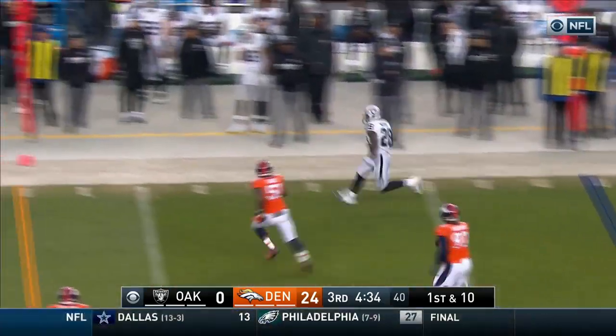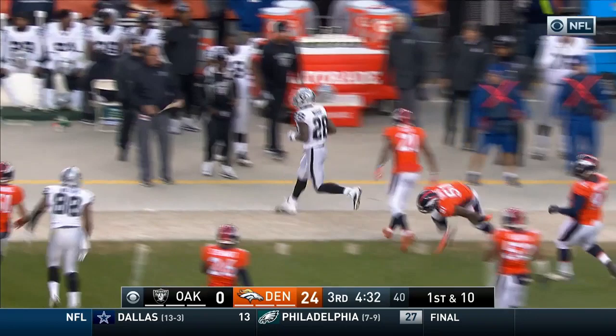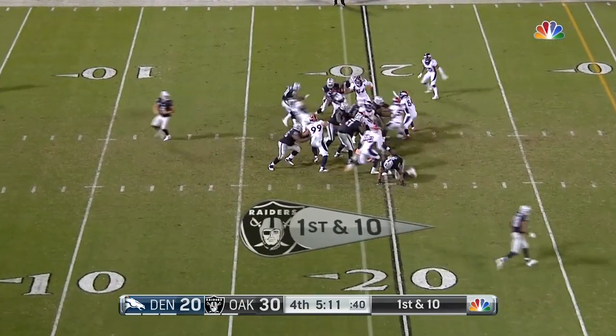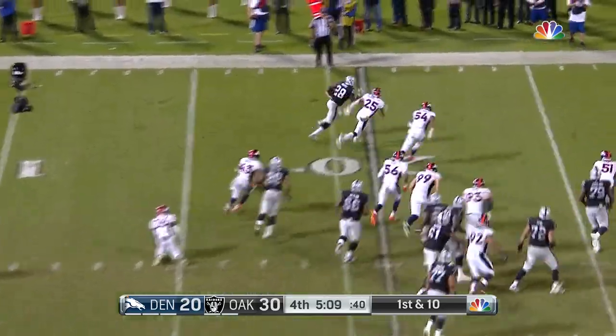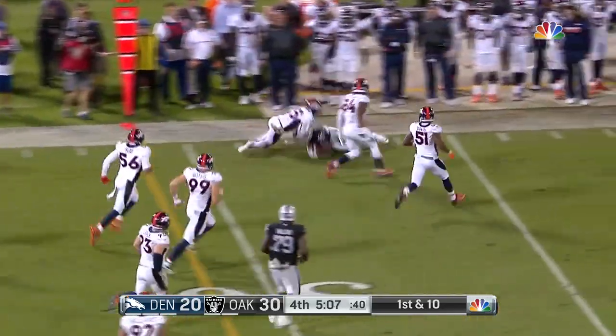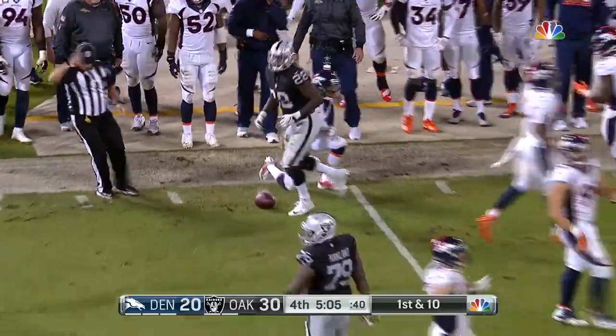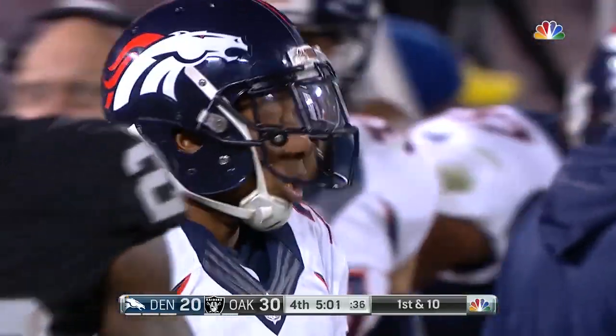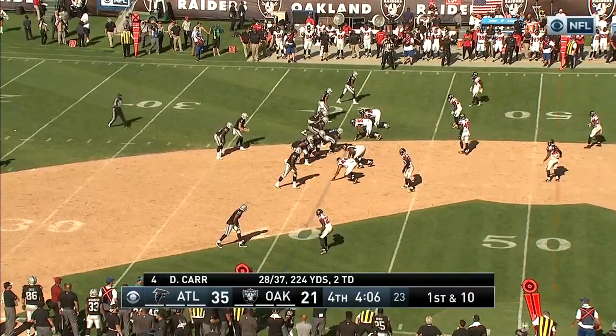Swing it over to Murray — that's Davis bumping him out. First down, Oakland. Now the Raiders can start thinking about the clock as well here. To the outside goes Murray, gets around the corner — that'll be a first down. He wants to stay in bounds, which he does. Harris makes the tackle, and it'll tick down under 5 minutes to play.